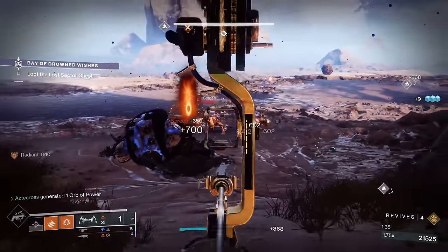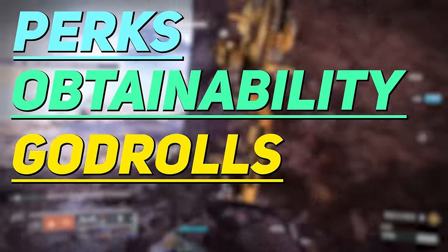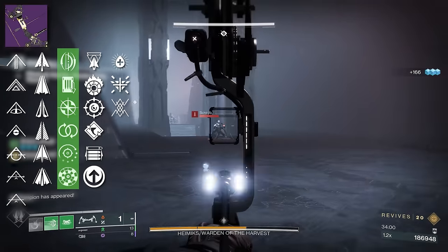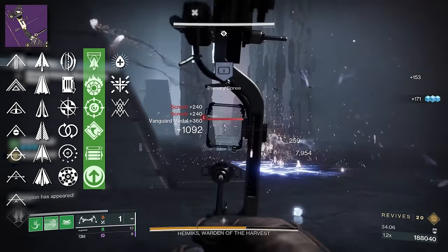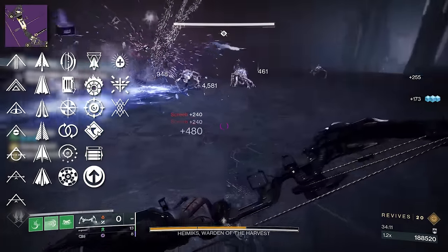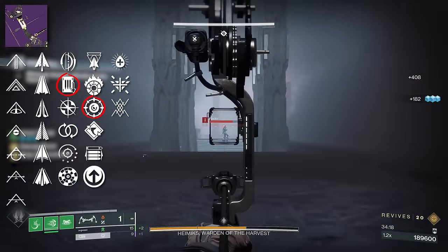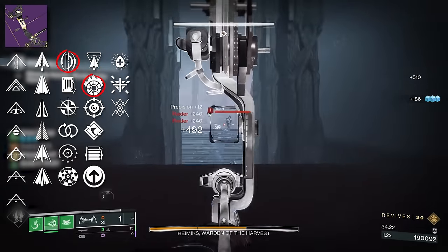This brings us to the most important piece of this debate: perks, obtainability, and god rolls, including origin traits. For Pre-Astenyx, column three has Archer's Tempo, Shoot the Loot, Inline Action, Perpetual Motion, Perfect Float, and Rangefinder. Column four has Explosive Head, Incandescent, Precision Instruments, Successful Warm-Up, Opening Shot, and Collective Action. For PvE, my god roll is Archer's Tempo and Incandescent. Some people love Incandescent with Shoot the Loot, others like Precision Instruments or Explosive Head, but for the way I use bows, Archer's Tempo and Incandescent has always been my favorite.